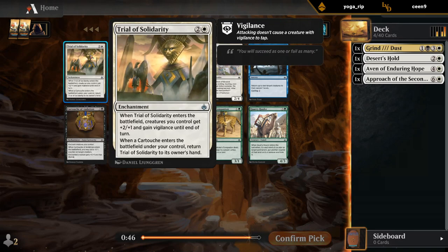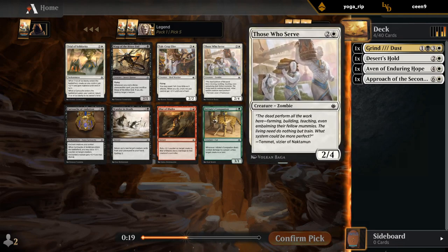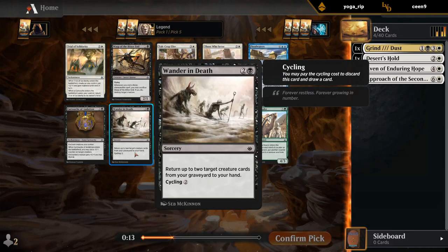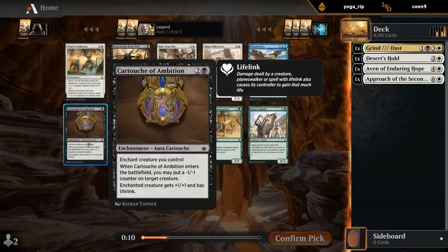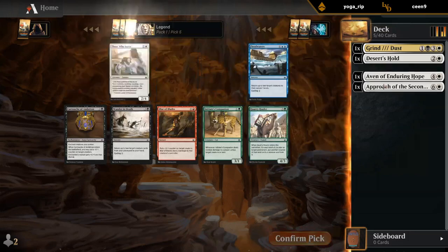Trial of Solidarity was a very powerful card, but it wants to go in a more aggressive exert deck where giving vigilance to the team allows you to exert without having to keep your creatures tapped. For the deck we're trying to build it's probably not great. So at that point we're looking at Those Who Serve — a 2/4 blocker — or something like Wall of Forgotten Pharaohs. Could still take a Cartouche, but I think we're going with the 2/4 here. A bit of a strange pick, but we've got a plan in mind.